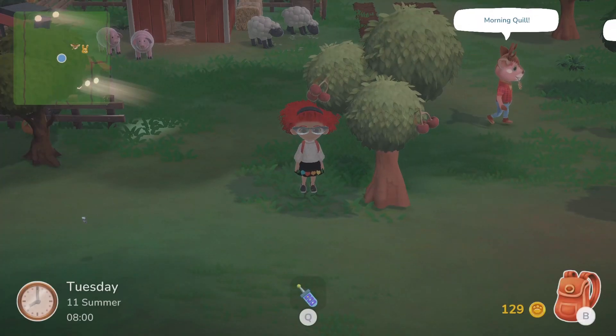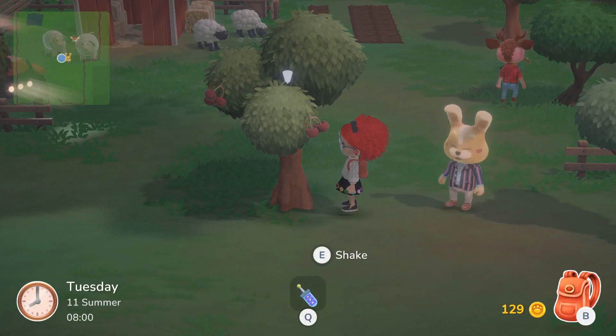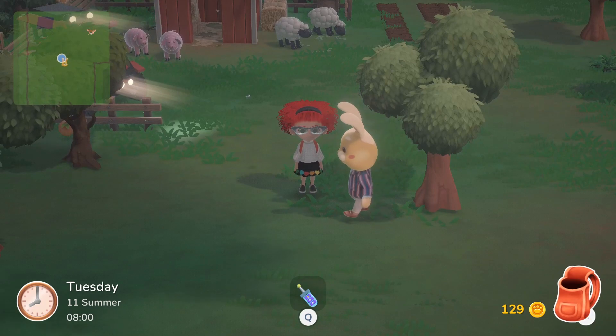Let's check on our cherry tree. We can see there are cherries on it, so I'm going to shake it. When I do, cherries fall down and I collect them. Let's go check on our tree in the meadow.